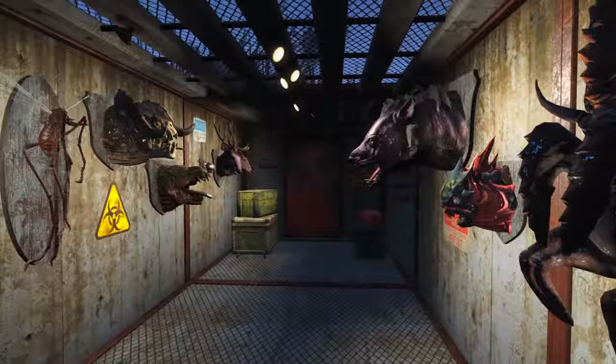In this hallway we're introduced to what may be the entirety or just some of the mounted head options. We've got Mirelurks, Yao Guai, Radstags, Super Mutant Hounds, Deathclaws, and Blood Bugs or Stingwings — whatever the hell that annoying insect is.